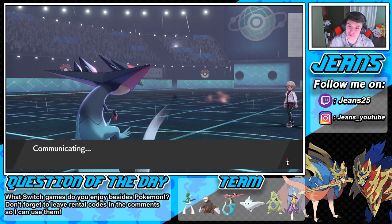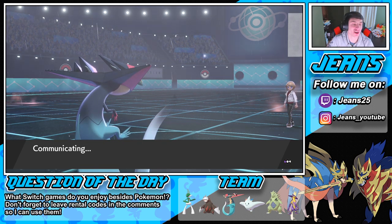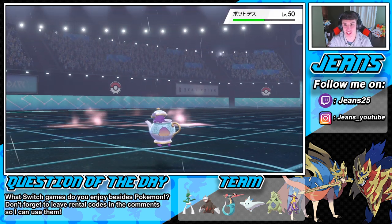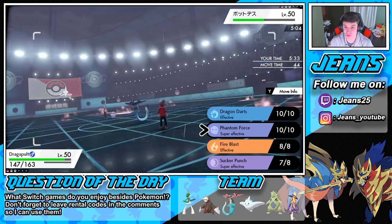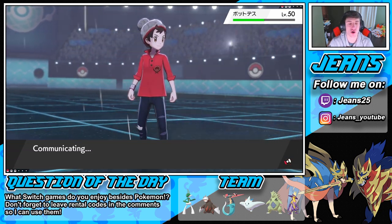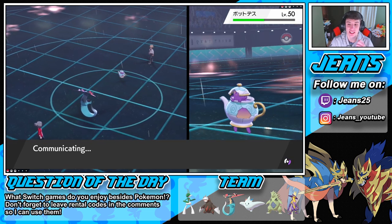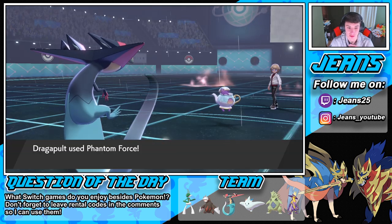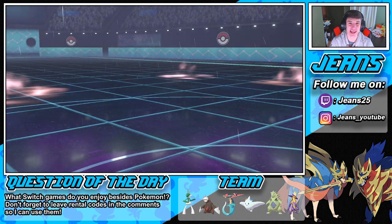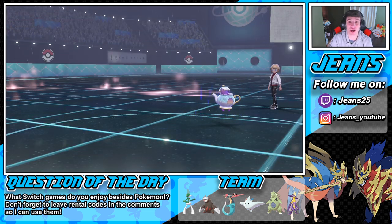Okay, down to a 1v1 situation. He's rocking the Polteageist — I can totally see him going into a Shell Smash. But we're gonna rock out with a different move and possibly go into Sucker Punch again if the first move doesn't take him out, since he's already down to half health. Sucker Punch is super effective — I'm gonna go into Phantom Force instead. He should be able to outspeed. He Baton Passed all his stats away — we're not going for Sucker Punch. That's why I'm going into Phantom Force in case he goes into a Shell Smash. Perfect that I did not go into that Sucker Punch.